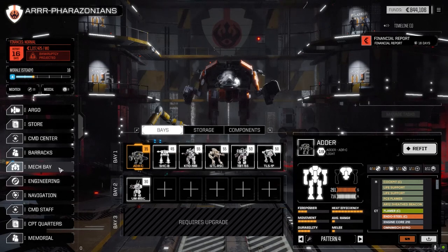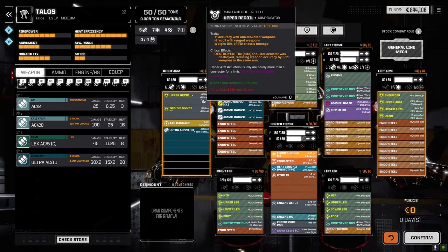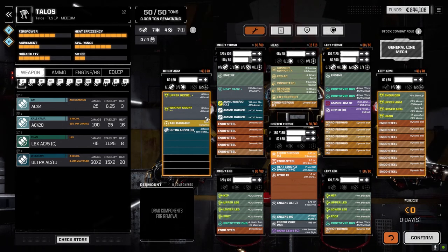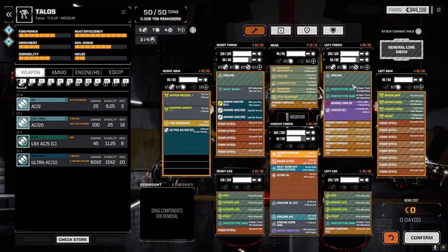Rather than do that, I thought we'd give the mech a heavy punch. I went ahead and put the fire control system AC into this guy and added an upper recoil plus the Ultra 20 that we've had sitting there for a while. We had a regular Intersphere Ultra 20 but now we have a Clan one — it's got a four recoil which will be reduced by two from here, one from here, and our pilot has a recoil reduction of one. I had to drop in the prototype double heatsink kit which gives minor weapon heat generation and four prototype double heatsinks.